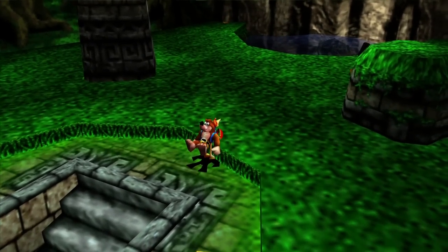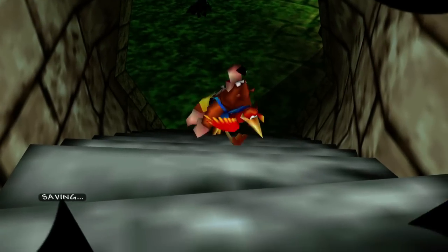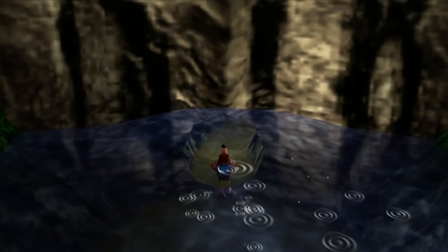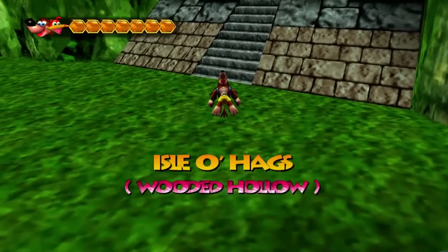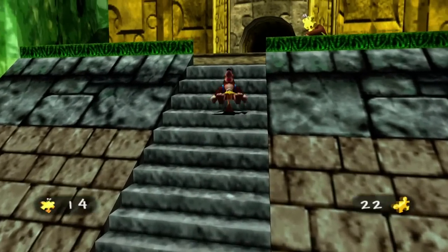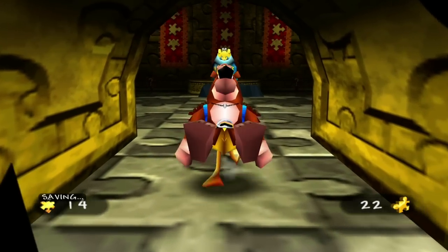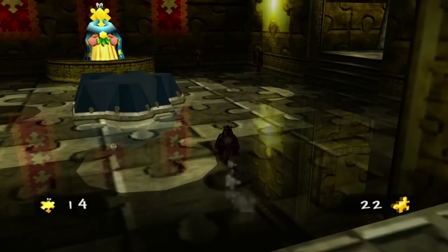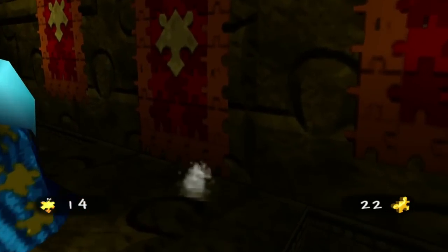Let's head back out of Mayhem Temple — which is not that way, gosh dang it. We swim down through this tunnel here, and that's all you gotta do. Now that we're out of here, I'm going to go back to the Jiggy Wiggies Temple and unlock a couple more stages, because we can! The next stage requires 14 jiggies and the one after that requires 20. I have 22 jiggies — I'll explain why I have more than last time in a little bit.